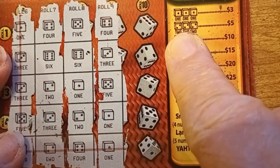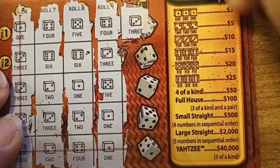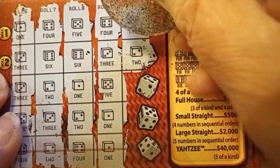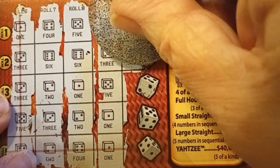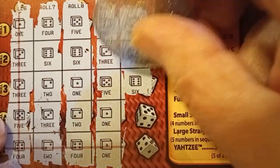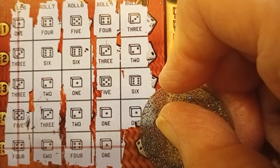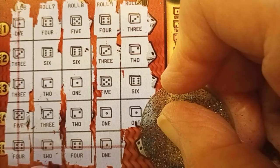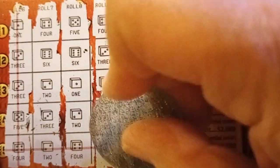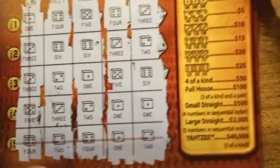We're going to work across now because we're on that fifth row. One, four, five, four — we need a four, got a three, no help. Three, six, six, three — three or six will give me a full house, got a two. One, two, three, five, four — would give us a large straight, we got a six. Five, three, two, one — four for a large straight, we got a one. So we got one, two, three — we need four for a small straight coming down. We'll have four, four — and four would be for three of a kind, we need a four. Probably not, got a two. Two doesn't help there either. Another dud.